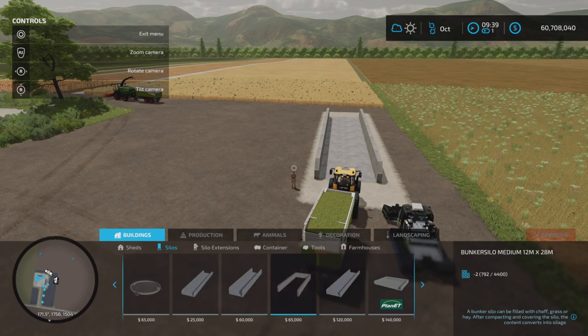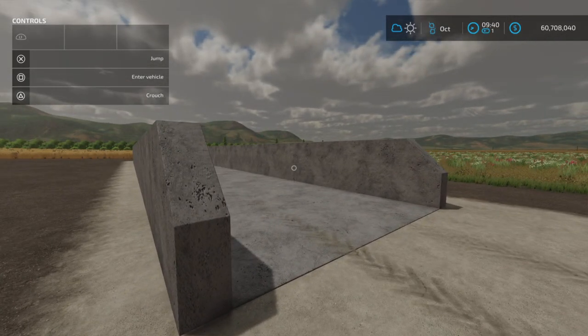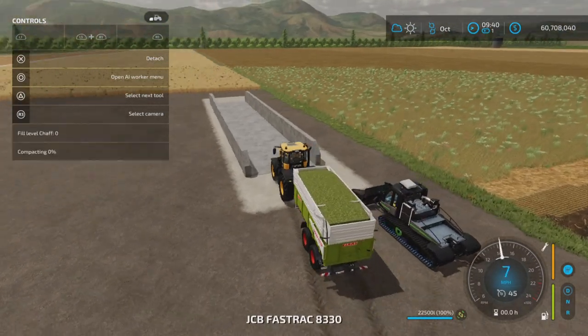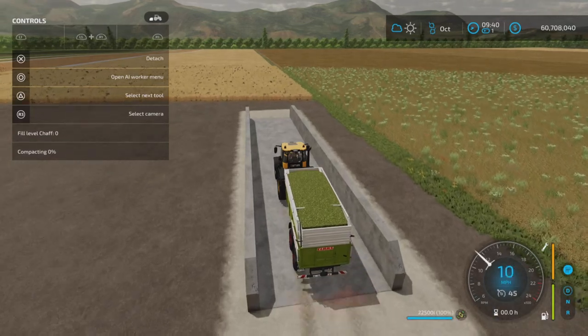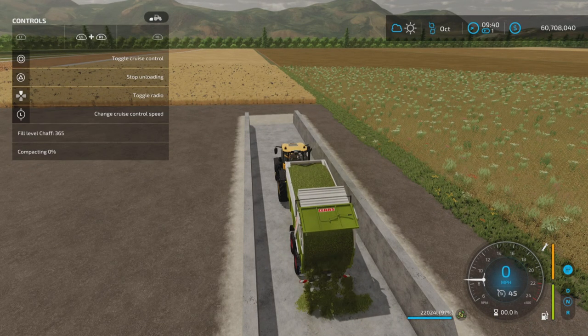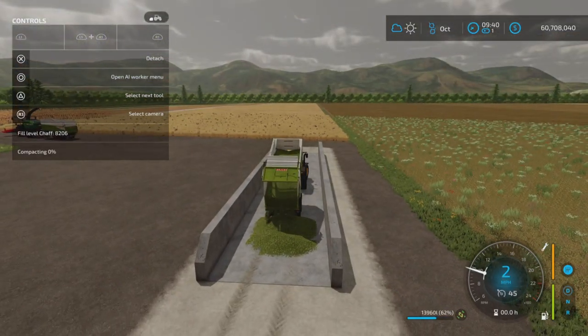Here we go — bunker silo. The description says a bunker silo can be filled with chaff, grass, or hay. After compacting and covering the silo, the content converts into silage. It is a process. You place one of these down — there are several to choose from. We have a load of chaff here. You manually unload using R1, L1, and triangle. You won't get a trigger, so you manually unload.